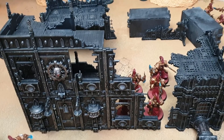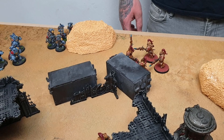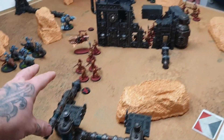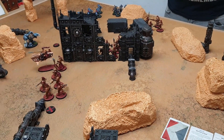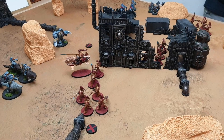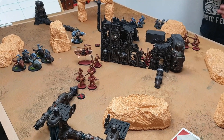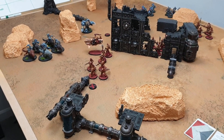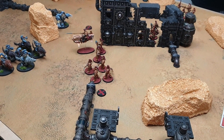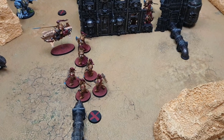In the shooting phase, I spend two CP: one on Blood Game Veterans for auto-wound on sixes, and one on Superior Fire Patterns to double the shots on the Custodian Guard — they're in rapid fire range, so they'll get 16 shots. One amendment: I started on one fewer CP as Captain Commander was activated on Shield Captain Frost, giving him the ability to regain a CP on a five-plus. I'm down to zero CP. Firing 16 shots at the Thunder Wolves — hitting on twos, re-rolling ones, sixes auto-wound.